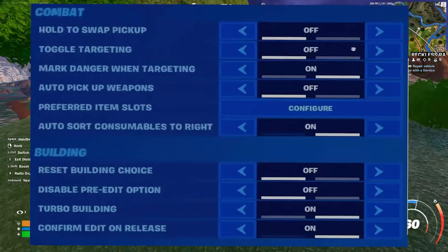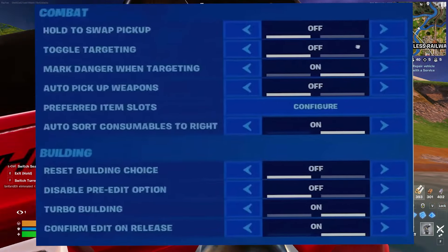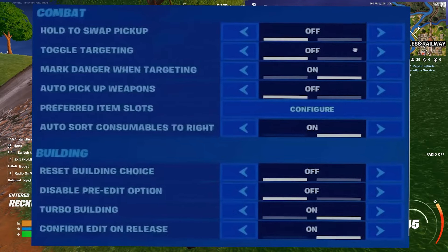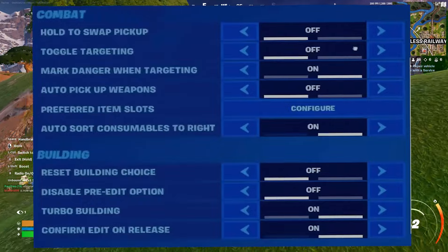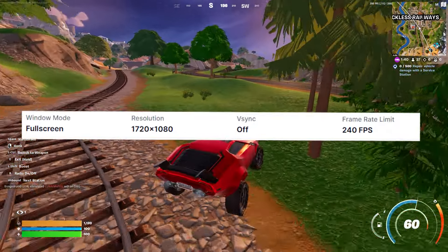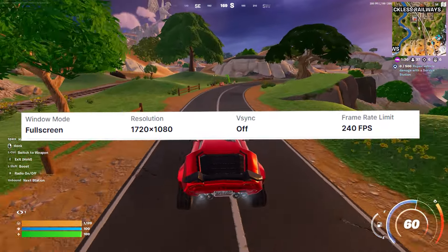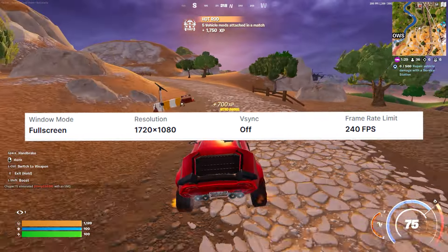For his combat settings: hold to swap pickup is off, toggle targeting is off, mark danger when targeting is on, auto pickup weapons is off, prefer item slot is configured, and auto sort consumables to the right is on. He plays in full screen mode with a resolution of 1720x1080p, V-sync off, and the frame rate limit is on 240 FPS.